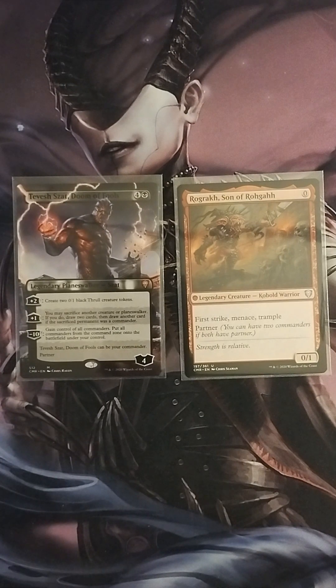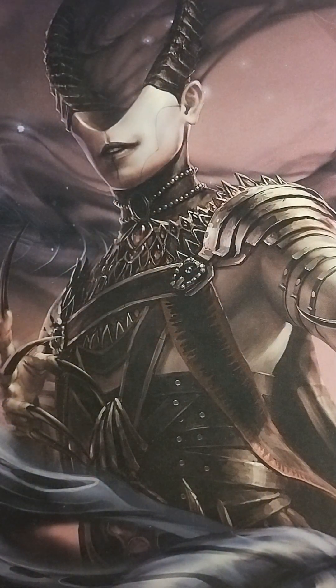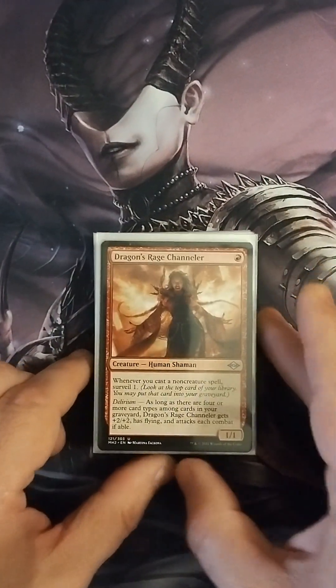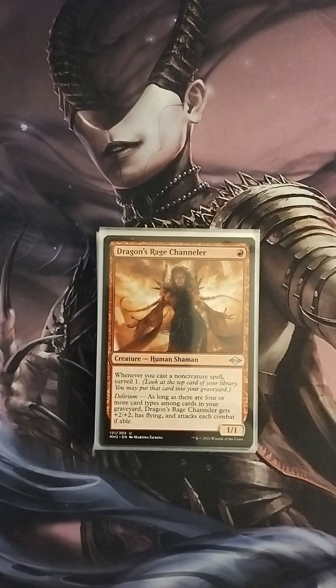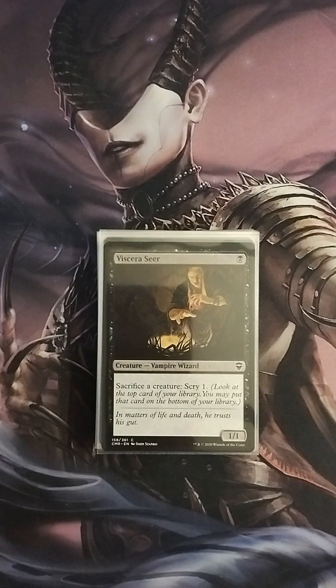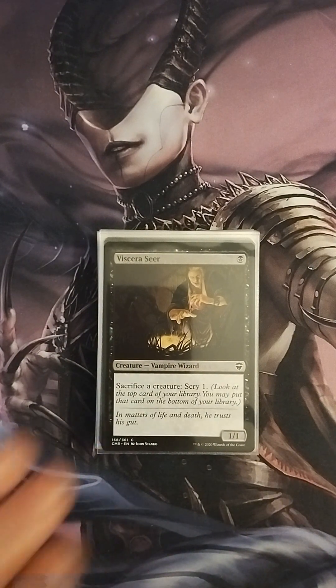I went with the theft design for this deck — it's one that's not really seen a lot of play. Let's talk about the creatures. The first one is Dragon's Race Channeler, which I basically use for its delirium ability. Then we have Viscera Seer, the one-drop — sacrifice a creature, scry one. This is a little engine built into the deck, because I'll be creating a lot of thrall tokens that I can sack to scry and stack my deck the way I need it.